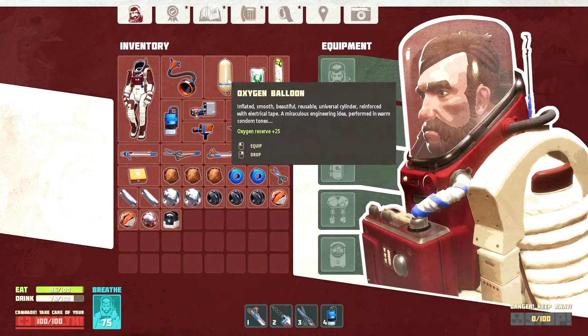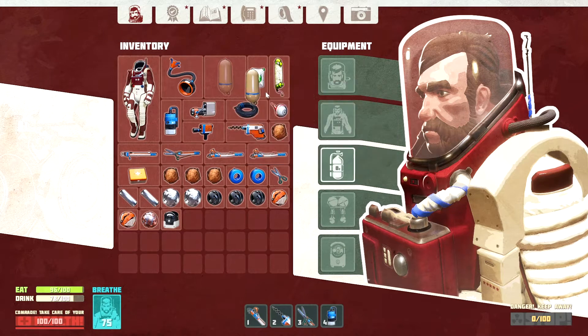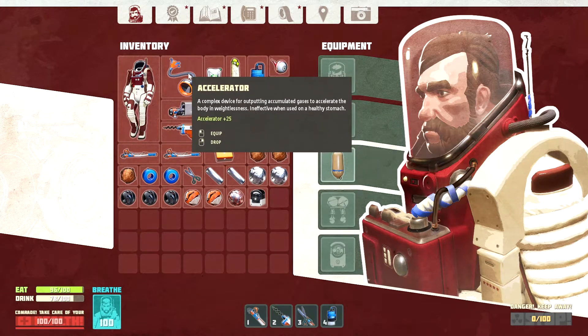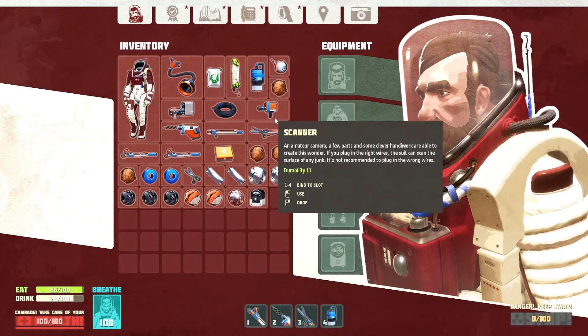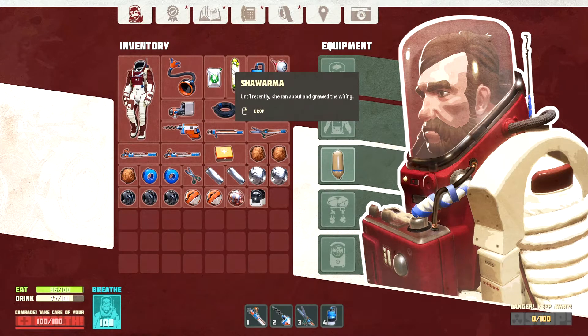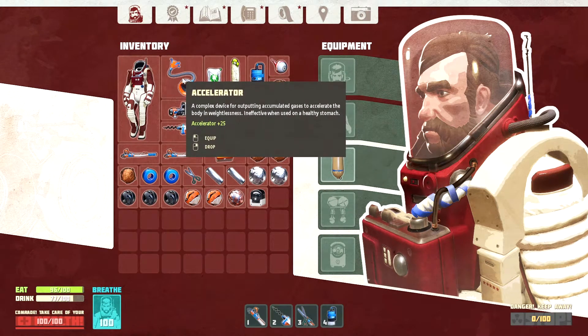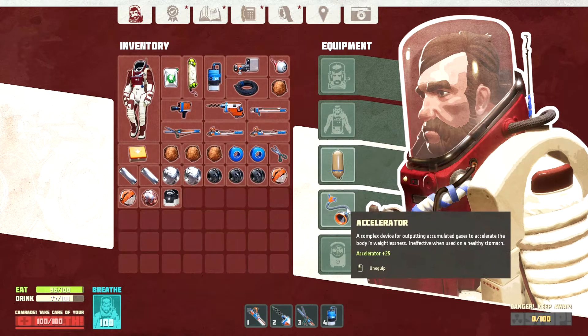We got a condom, which is an oxygen blouse — that gives me 100 oxygen now. Awesome. And the accelerator — you get it by combining frozen piss water with a rat and a burrito. Pretty much is a fart cannon.